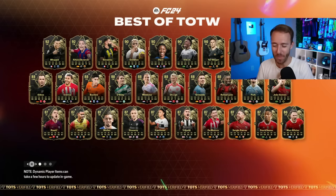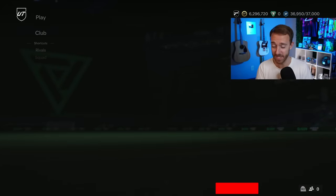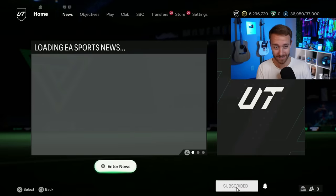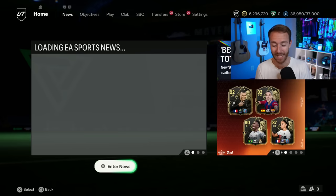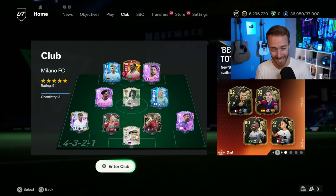Hey guys, it's Nate, aka The Foot Accountant, and welcome back to the channel. Last year in FIFA 23, EA released something during Team of the Season that we had been asking for for ages, and this year they're bringing it back. Today we're talking about the changes for Weekend League, Squad Battles, and Division Rivals' rewards, bringing back our favorite red picks once again.